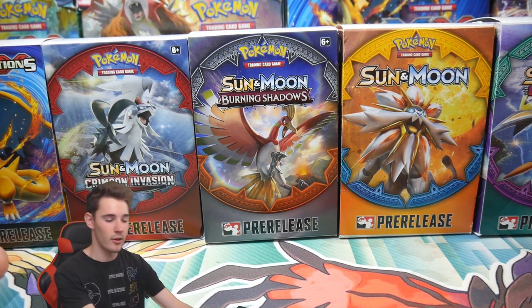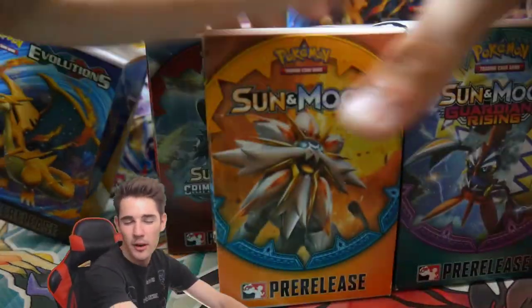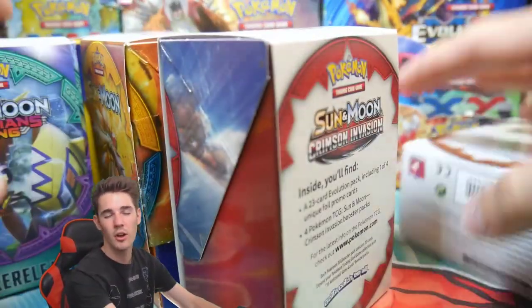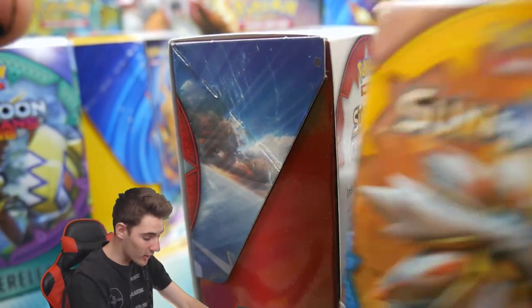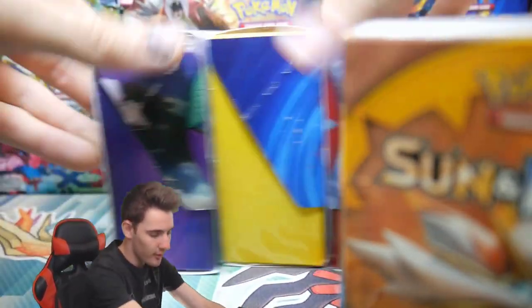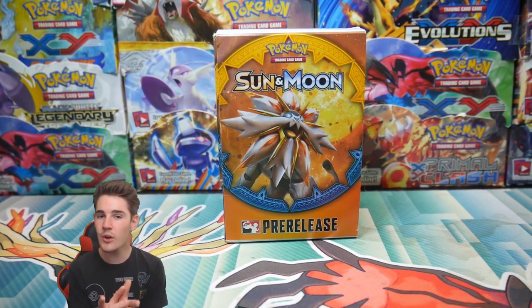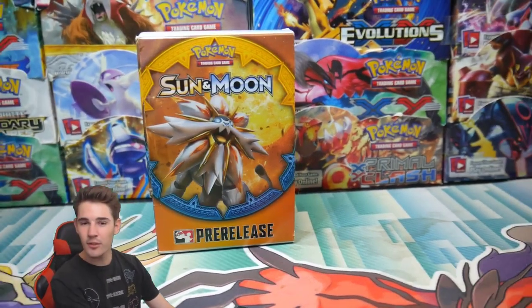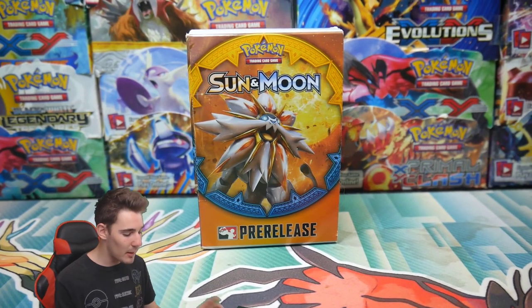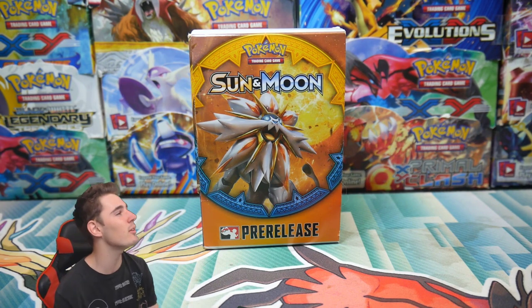These have 10 packs in them, so the mini booster box would cost you around $40 Australian. We're going to open up one today — I've got my eyes closed to pick one. Let's go with this one — it is the Sun and Moon base set. If you guys enjoy these videos, let me know what you would sell in a store. This idea is from my friend, one of my best friends, Brody. Shout out to Brody — make sure to check out his channel.